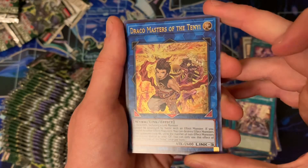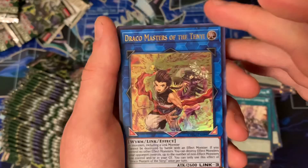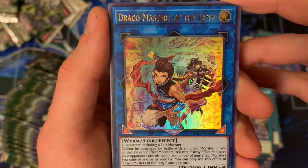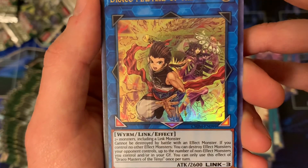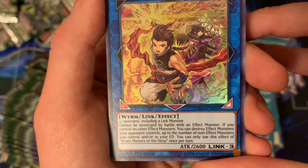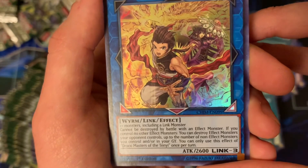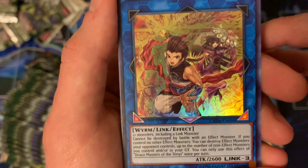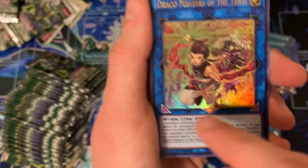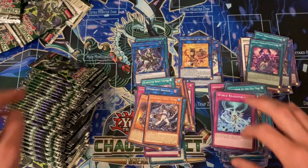And another really good link monster — Draco Masters of the Tenyi. I'm going to finish my thought: that Gladiator Beast fusion should have been ultra in my opinion, but whatever. I actually needed that card for a deck profile. Draco Masters of the Tenyi — two-plus monsters including a link monster; which Link Vrains area, not too hard. Cannot be destroyed by battle with an effect monster. If you control no other effect monster, you can destroy effect monsters your opponent controls up to the number of non-effect monsters you control and/or in your graveyard. You can only use this effect once per turn. Three downward-pointing arrows — absolutely nuts.